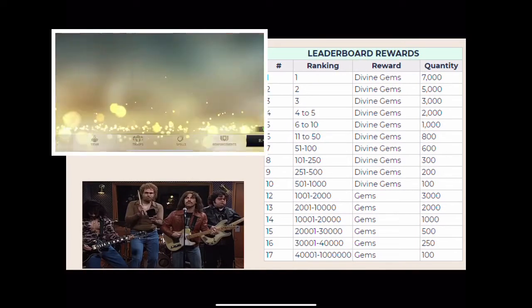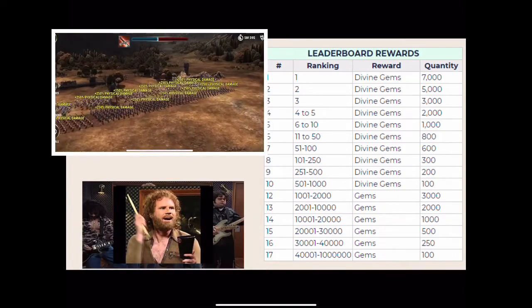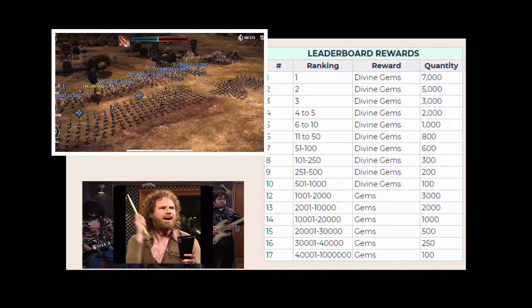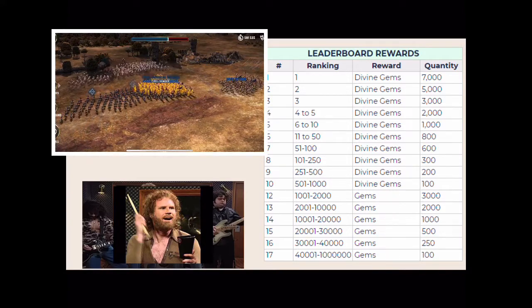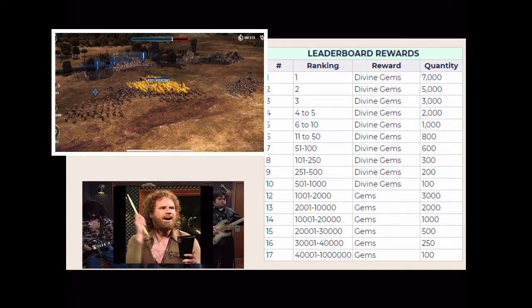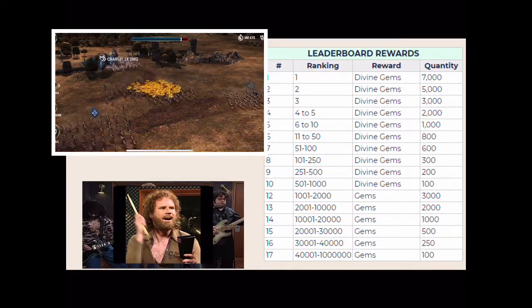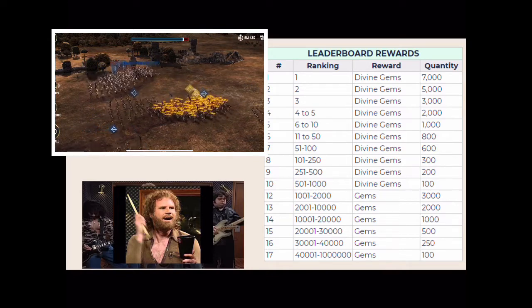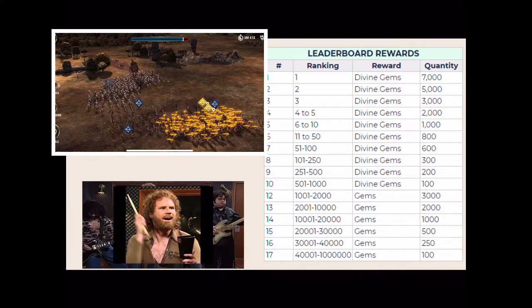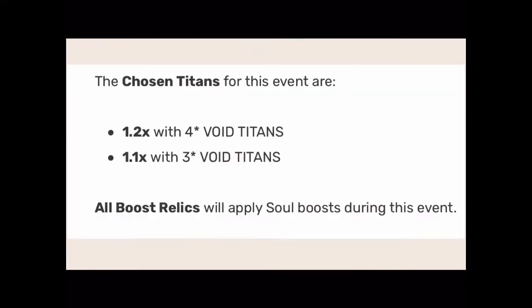Let's check out the Alliance Awards — actually, this is a solo event, sorry. So you'll be working this on your own. It's going to be gems and divine gems. Like I said, divine gems is where it's at. We have new five-star relics coming out, new five-star titans, so now's the time to try to grab those divine gems. But if you're just looking to get regular gems, there's no problem with that, and it won't be that hard to get up in those levels.